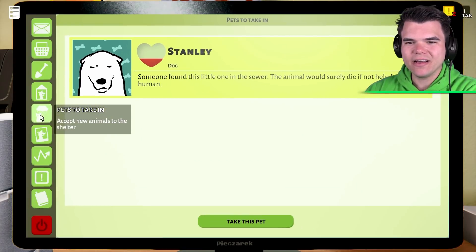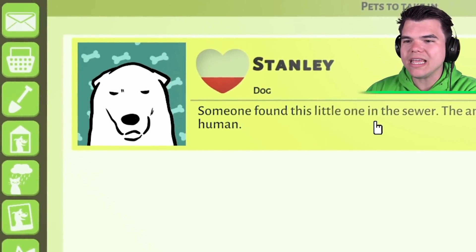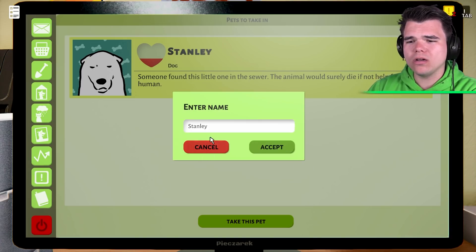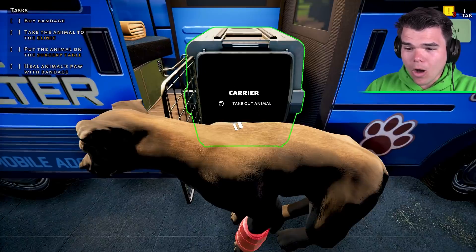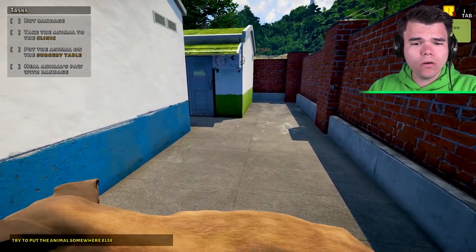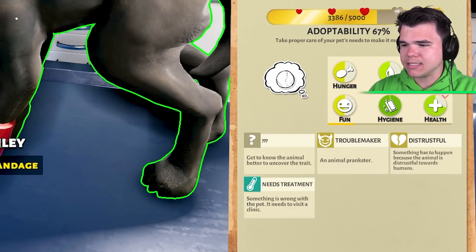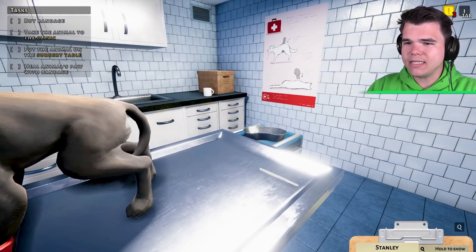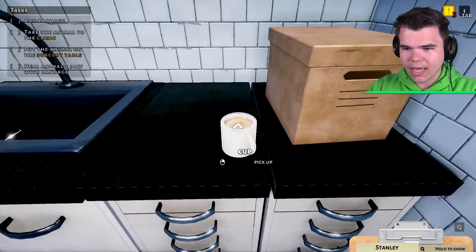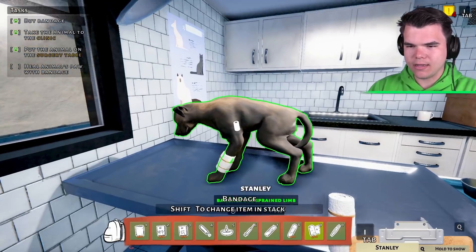Pets to take in — we've got another dog. Someone found Stanley alone in the sewer. Oh Stanley, you're so sad. Welcome! Oh, Stanley's hurt — no no no, Stanley, what's the problem? His hygiene's good, his health is all right — that doesn't make any sense, but he needs a bandage. Okay, why do I have a cup here? The bandage — uh-huh.